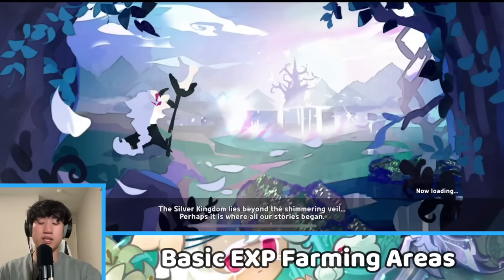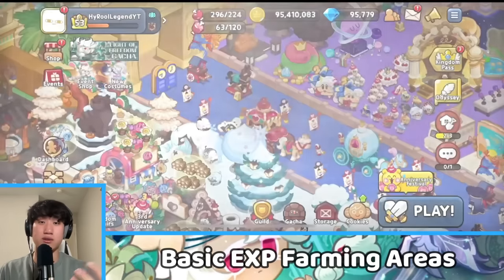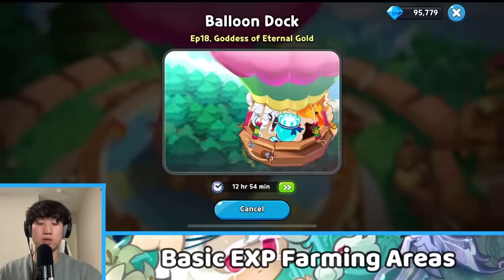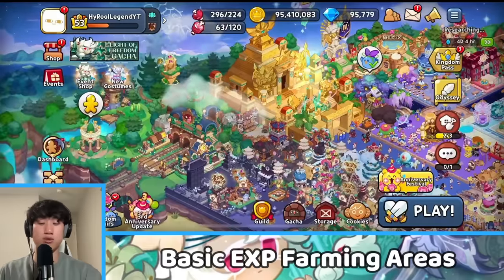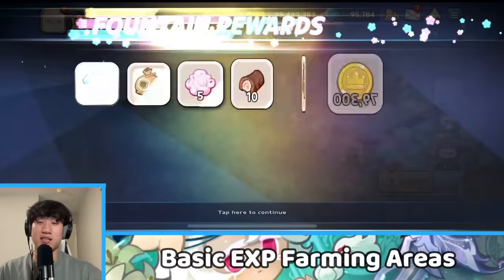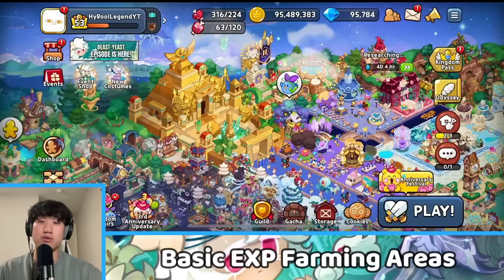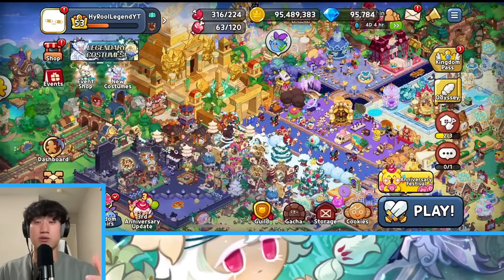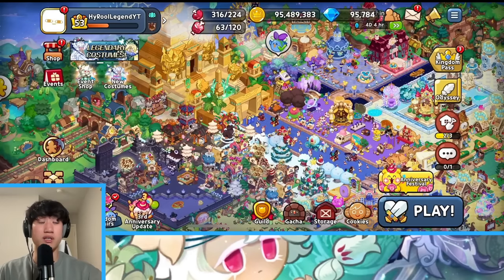Those are the basic things, including also your balloon expedition, your train, and the fountain. Those are the basic things that are just there for you to take advantage of, however there are going to be more important things that are the heavy loaders of your EXP star jellies.